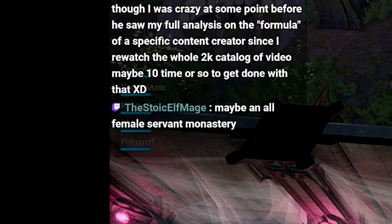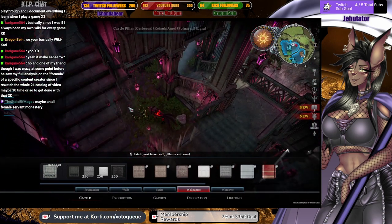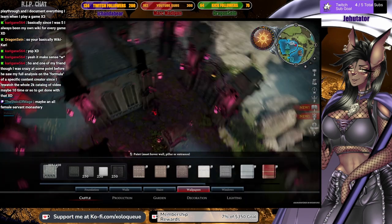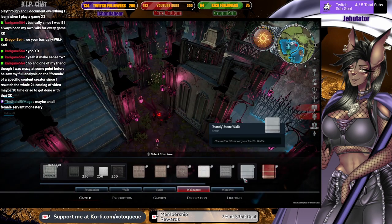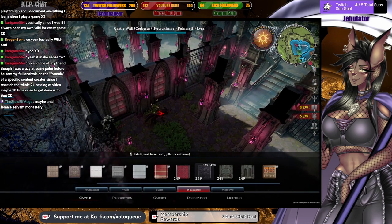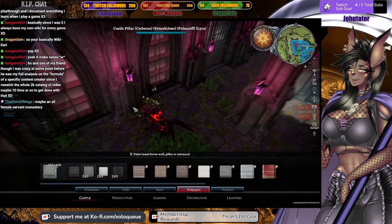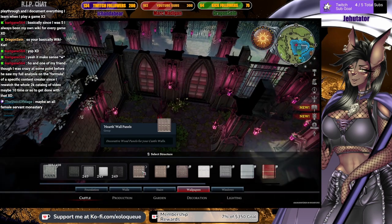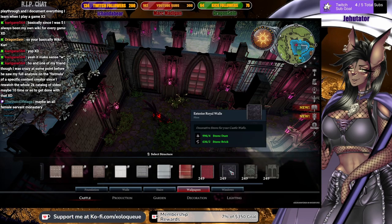Maybe an all-female servant monastery? It's an interesting idea. I think I'll ask her - like, what kind of servants do you want? Because there's so many from different regions in the game, and they all have their own aesthetics. I'm a little unsure of what I want to do with the windows here because I remember I was using the lighter stone and liked it with the windows, but the pillars I used are completely different, so maybe I'm not justified in using that here.